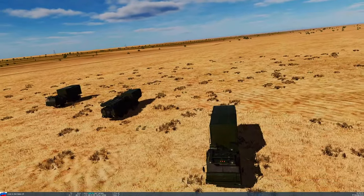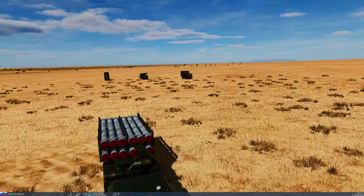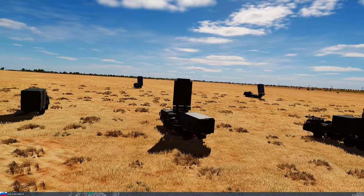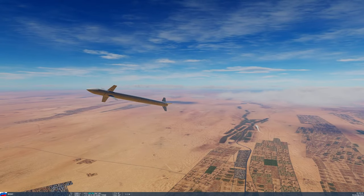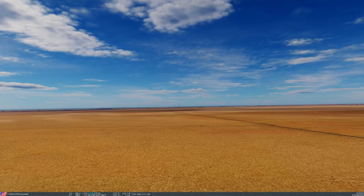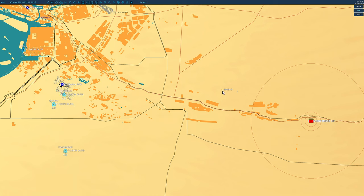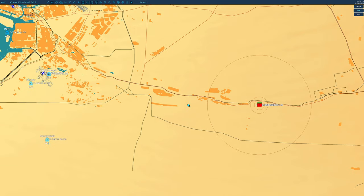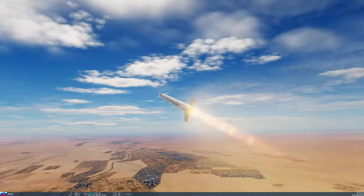Last one — S-350. Radar, command post, and two TELs: we only need two because each TEL carries a lot of missiles. Boys start 40 miles out at 26,000 feet. TELs erect — launch already! We have a 9M96D active-guided missile with its own radar in the nose. The boys scuttle for the ground; the missiles have almost certainly lost guidance. Missiles defeated — all but one. The 9M96 requires guidance from the mother site until pitbull range at about seven or eight miles, where it turns on its own radar. All missiles defeated — well done.